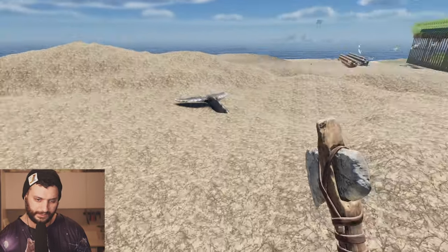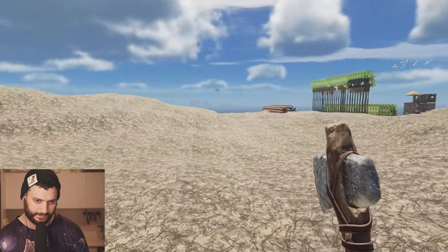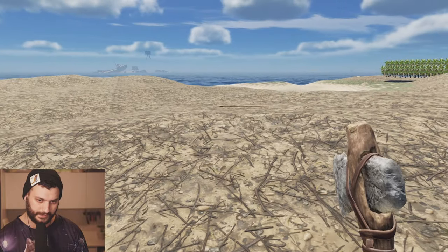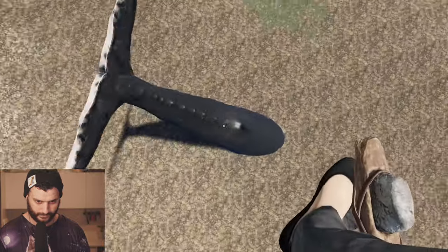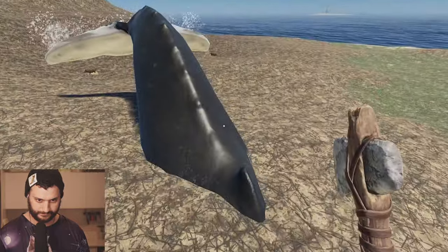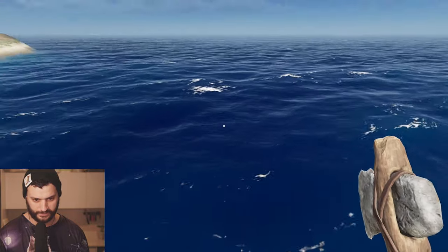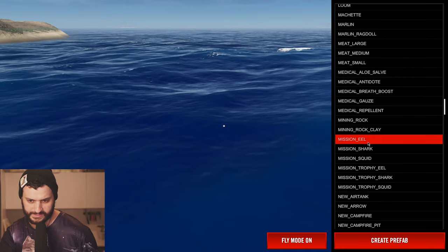If you really want to destroy Stranded Deep, this is the way to do it. I think that the whale went home. Try to call him again. Here is the whale — it's the whale of the sand. You can't kill the whale, I didn't try it. Let's call a boss next to the beach here. Let's call in the shark over here, or maybe the eel. Let's call the eel.